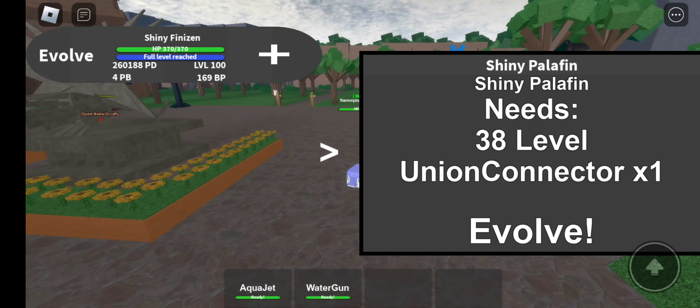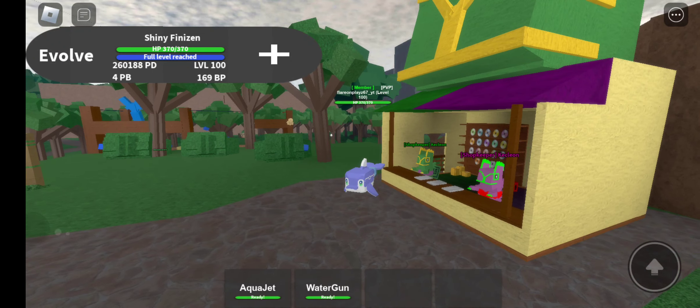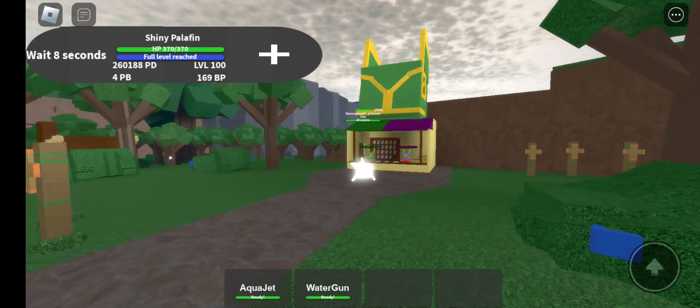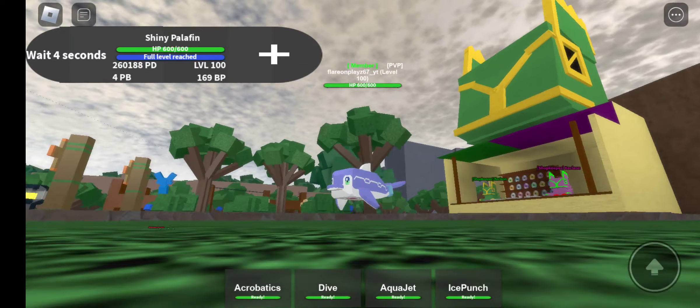So, Finizen has a new item called Union Connector. This can be found in the Kecleon Shop near the bottom, which will help you evolve into Shiny Palafin at level 38 or higher.